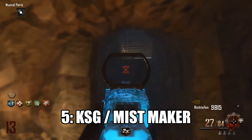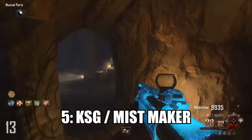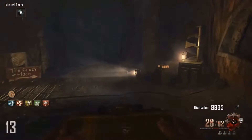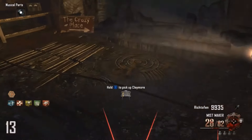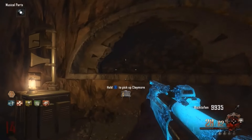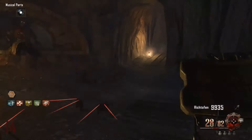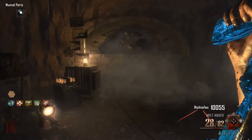Starting off my list at the number 5 spot, I have gone for the KSG — Pack-A-Punch version, of course, called the Mistmaker. This weapon is exclusive to Origins, and I have praised it in the past for being such a strong, powerful weapon.